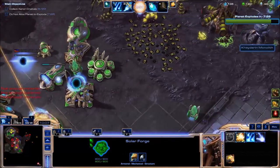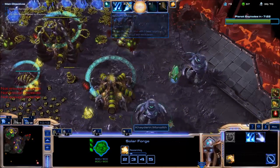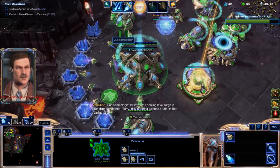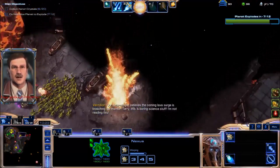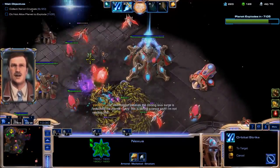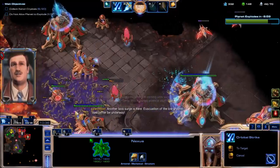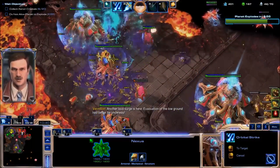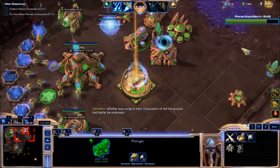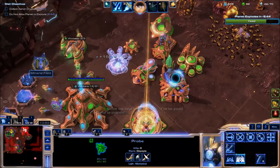I already have a Robotic Facility. Oh, why did he burrow his zerglings? Our ally is going to take care of this base, let's help him out. These are derps — this phoenix, that phoenix. We might as well use our energy.